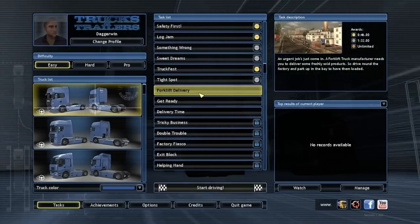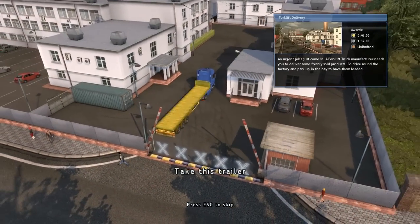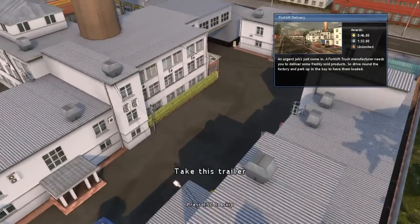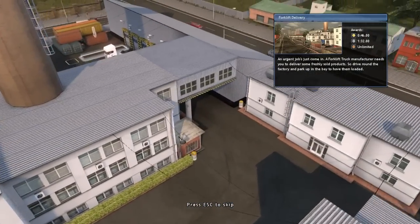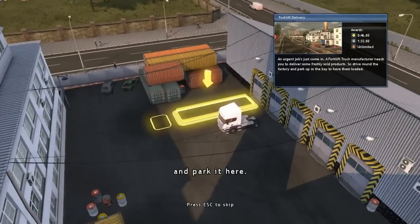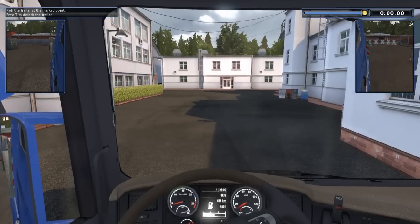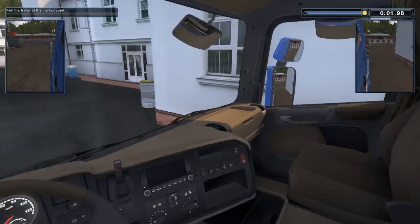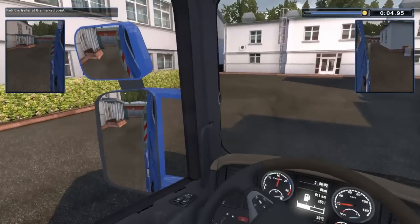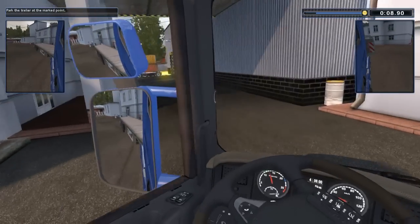What's next? Forklift delivery. What does this have to offer then? An urgent job has just come in — a forklift truck manufacturer needs you to deliver some freshly sold products. So drive around the factory and park up in the bay to have them loaded. We've done that before in truck simulator, so shouldn't be too bad. Don't want to sound too confident though — they've probably made it tighter.